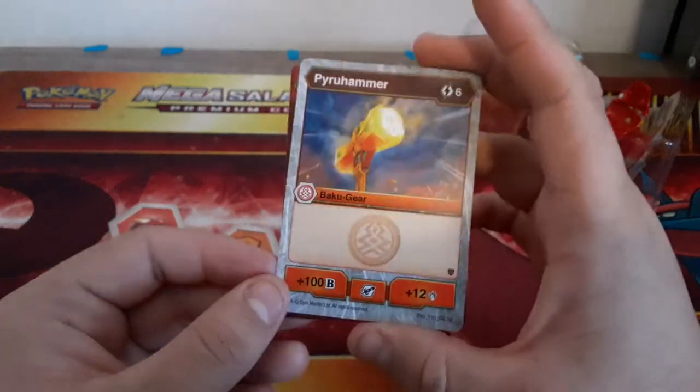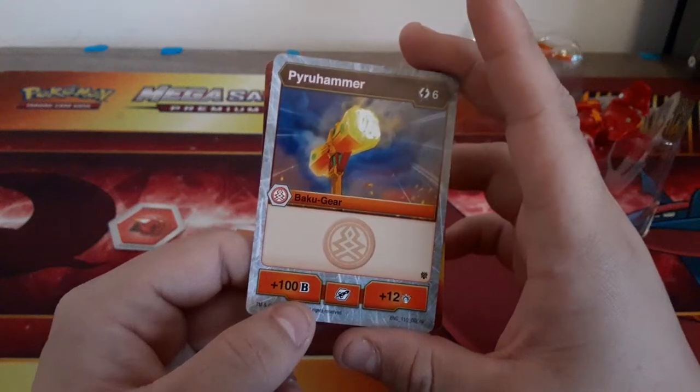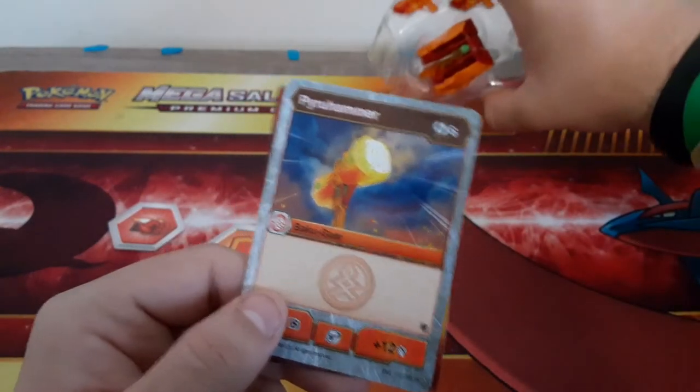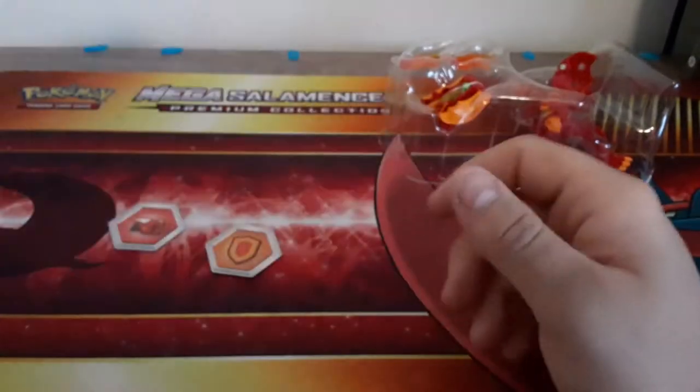This is a Bakugear card — that's pretty cool. 12 damage. I don't know how the Bakugears work. Why does it say Pyro Hammer when it comes with Magma Blaster? Yeah, it's fine. It says Bakugear, six charge. I gotta figure out how to use these.